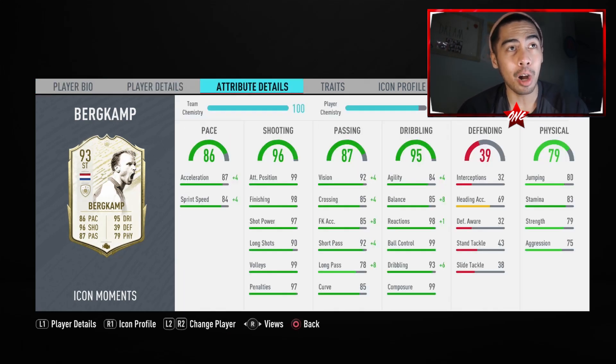So when you look at this Bird Camp card, what does he bring into your side? Is he living up to the Bird Camp name? His pace has been massively upgraded on his other versions. 86 pace is not top tier speed — he's not going to be Mbappe, but he will have enough pace to hold his own. His shooting stats are what really draw me to this card. Look at that 99 attack positioning, 98 finishing, 97 shot power. His lowest stat is 90 long shots — that is absolutely insane. These are Team of the Year, Team of the Season level stats.